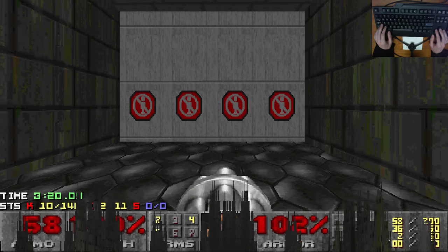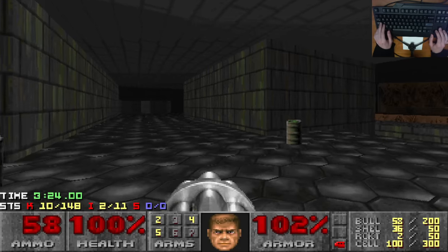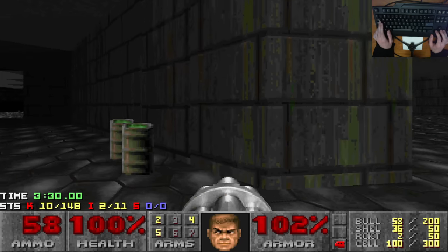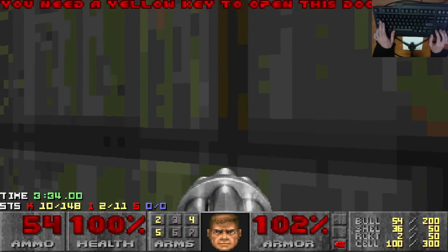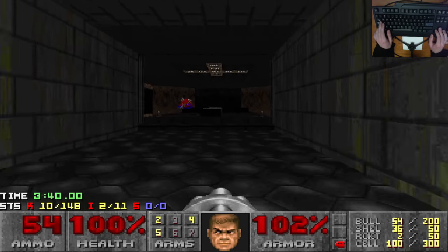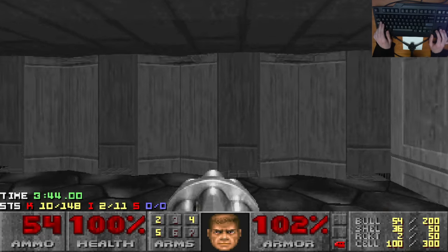So, we're going to load the game. However, there were a couple of barrels just here. Using the map to help myself. You need a yellow key to get in there, so there is that option as well, but you need the yellow key. What you could do is try and go down here or here.